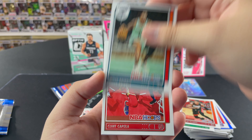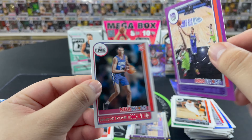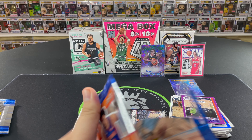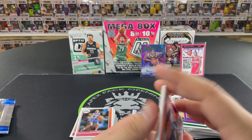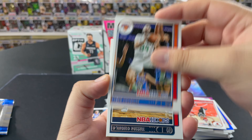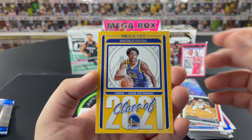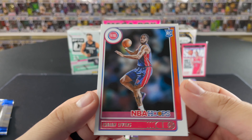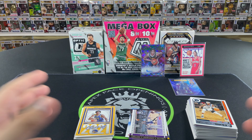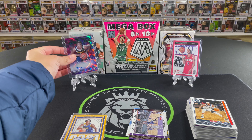Two packs left. We've got a pretty good return out of this blaster — an auto, a Slam insert, maybe another. A Tyrese Halliburton purple insert — nice little uni match, no numbering. We finish off with a Brandon Boston Jr. rookie. You only get one guaranteed rookie per pack it seems. D'Angelo Russell, a Class of 2021 Jonathan Kuminga insert — really nice-looking card, we'll sleeve that up. Right behind it an Isaiah Livers. Not bad at all — got an auto, got a Slam insert, pretty decent. Handing it off to PDO for blaster box number two.